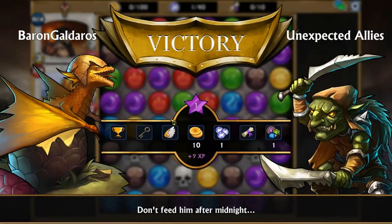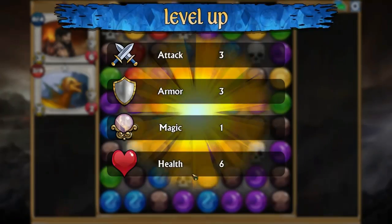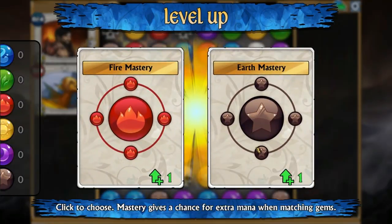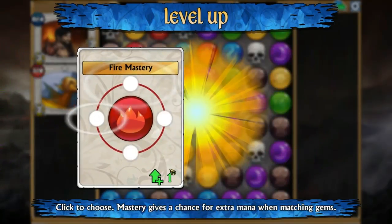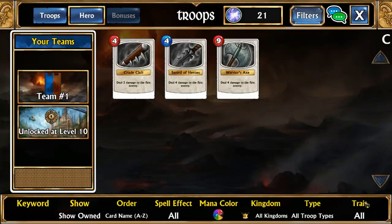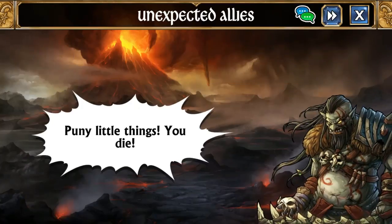Okay, we'll go another one because that was really, really short. We get plus health — nice. We do fire mastery — plus. And we get another weapon. That's cool. Let's do another one.